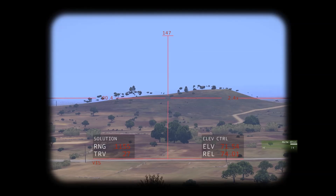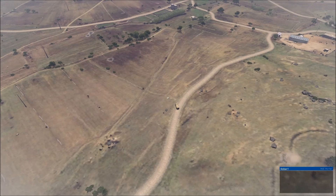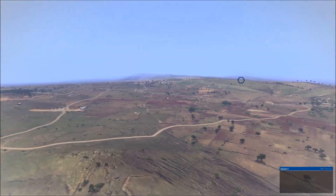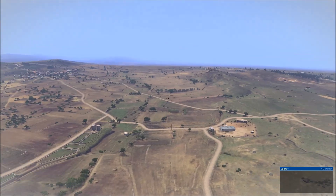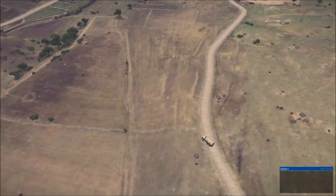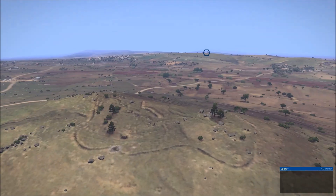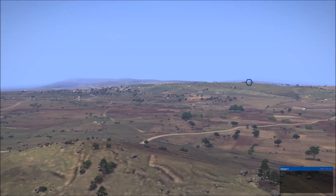Let's try 71 degrees elevation. That's much better. One thing about indirect fire with mortars is it's a very lengthy process without an artillery computer helping you, but it does mean you get more intimate with the controls and sometimes you can pull off more accurate shots than what a computer will let you do. This has been an A3G tutorial on how to use the mortar both directly and indirectly. Made by Robert — have a good day.